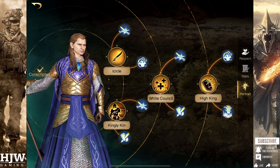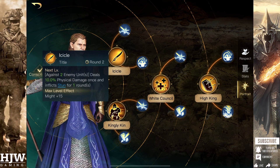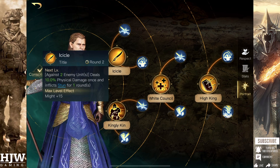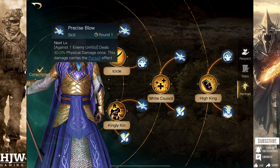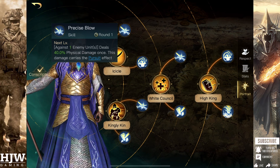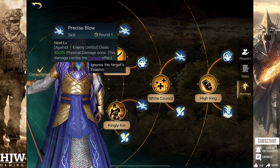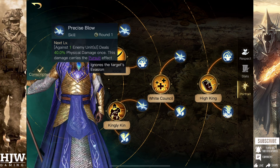Moving into his skill tree, the first Respect Zero skill tree begins with Icicle, which deals 10% physical damage and also inflicts a guaranteed stun for one round. This is applicable against two enemy units and hits every third round. Once fully maximised with 15 Respect Points, this will inflict 150% physical damage and you'll also gain 15 might. The first sub skill is Precise Blow, which activates every second turn and initially affects one enemy unit with 40% physical damage. This effect also carries Pursuit, meaning if the opponent is using Evasion, it will hit through that regardless. When maximised, this can do up to 280% physical damage.